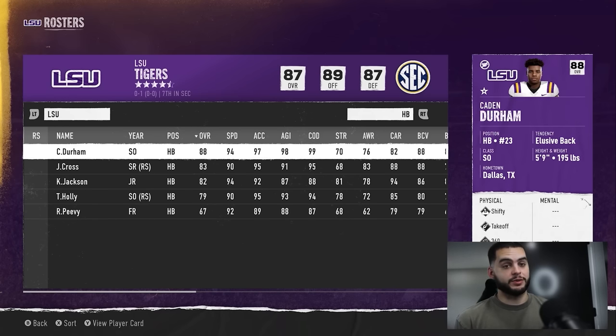I'd also recommend creating a side league with your team, especially if you're about to join an online league, to test out freshman and redshirting strategies with a first-year sim. To wrap up the basics: check the state of your class — if you have a lot of seniors leaving a position and only one freshman, definitely redshirt them. If you have many freshmen, redshirt a few but keep some in the depth chart. Use a notepad to track your roster versus redshirts before making decisions.